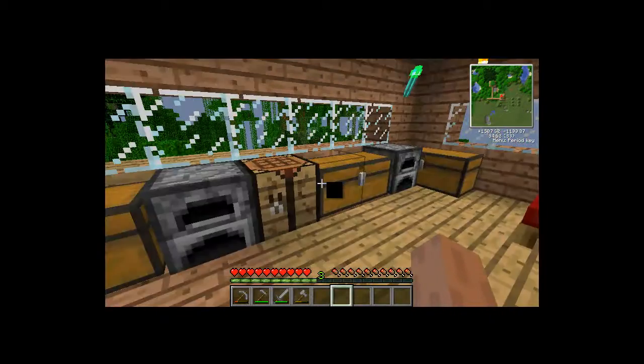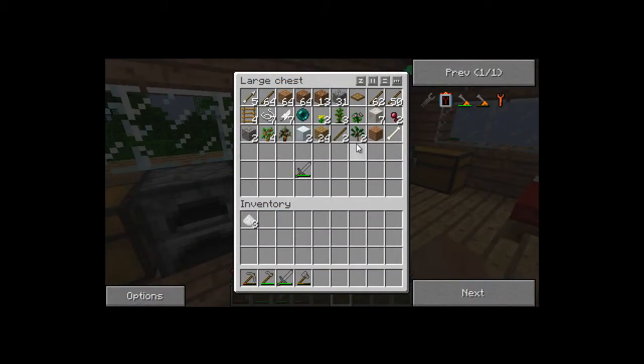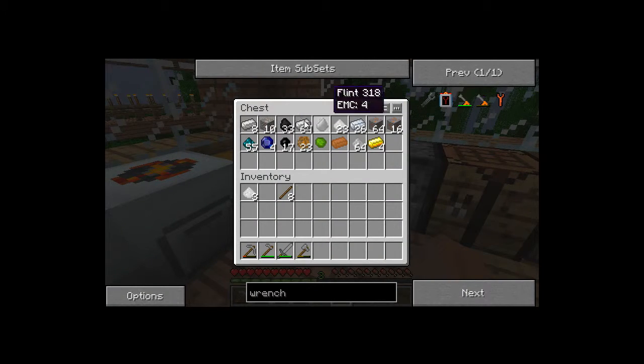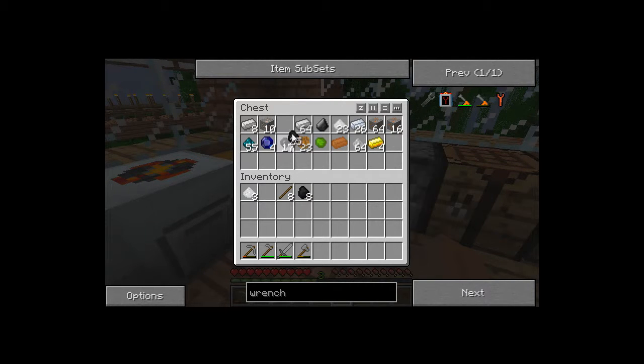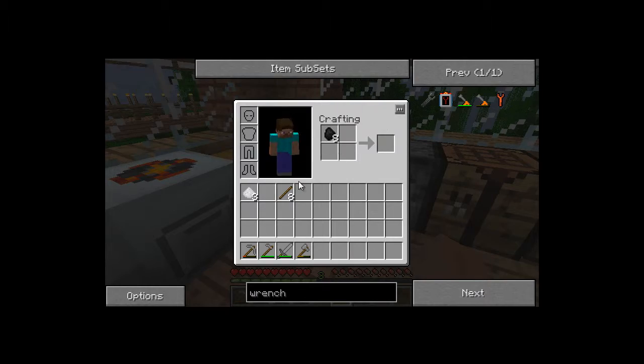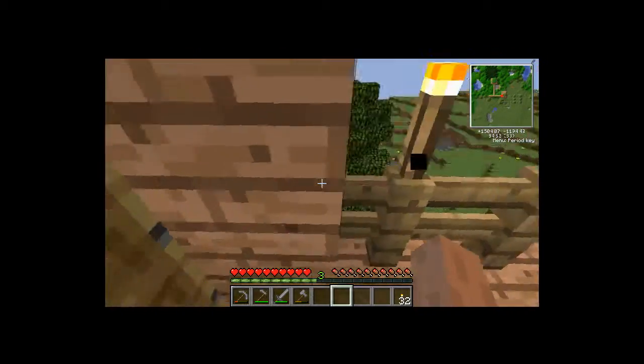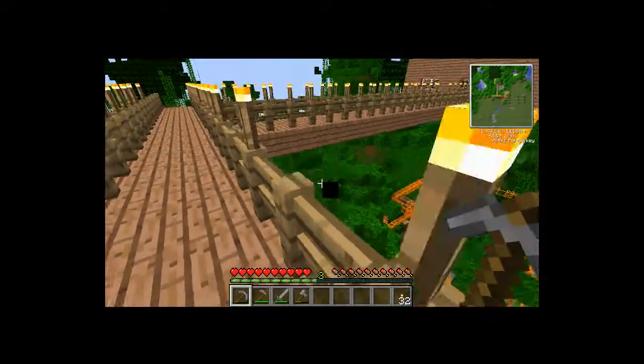I'm going to build some torches. 2, 4, 6 — actually I don't need torches. We've built extra torches and a door.